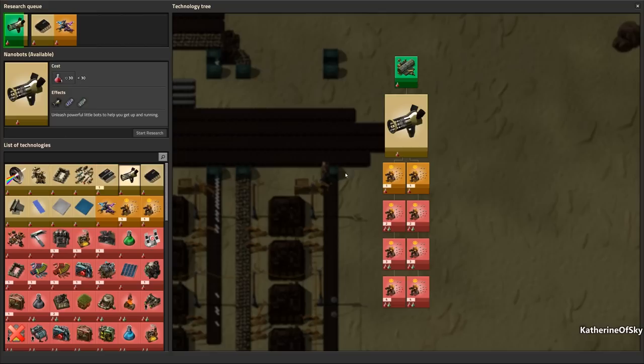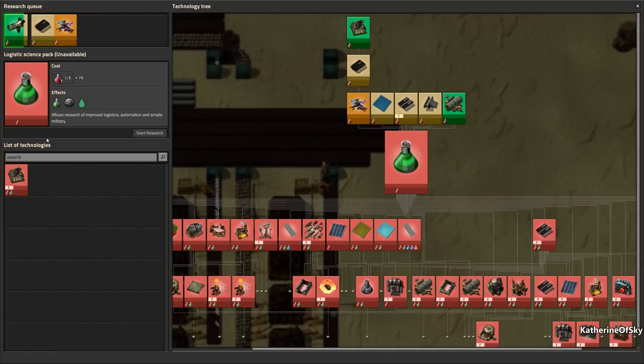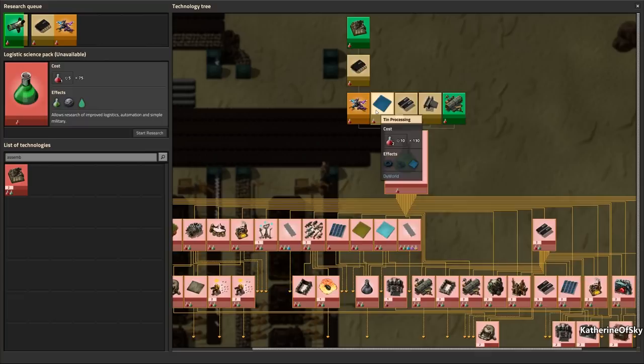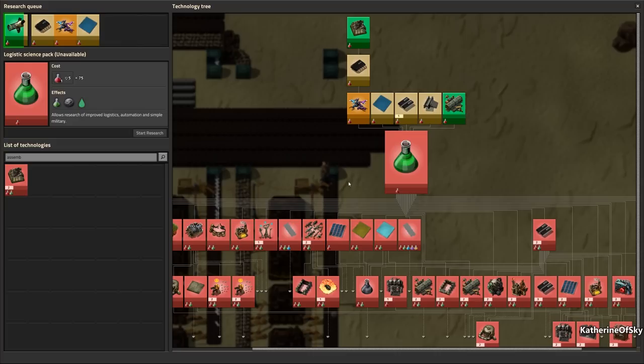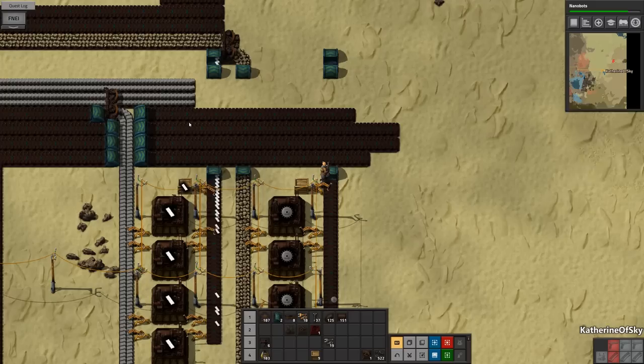I wonder about assembling machines — where is the next tier of those? That's going to be automation two, iron assembling machines. This seems like it would be difficult. Let's get green science then. Okay, let's start with all these then. Let's get everything we need for green science. Steel processing — let's get that as well and then we'll get the green. Okay, chips fine, things good — start. Our research queue is filled. This is going to be interesting to get all this stuff made.